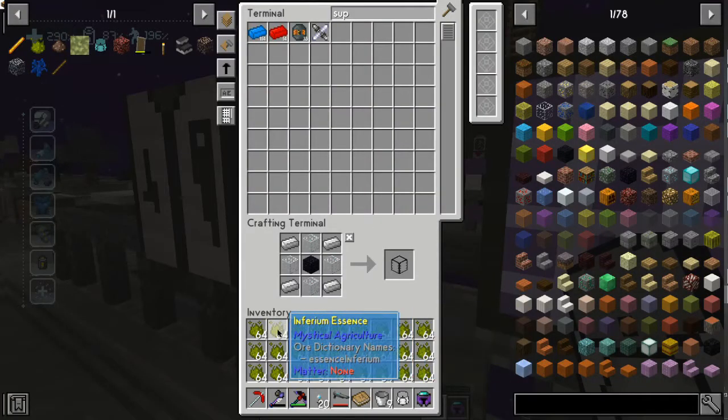In order to export the fluid, I need a bucket of the fluid. That means if I take all the blood and throw it into the ME storage system and I don't have a bucket, I can't get it back out - unless we make a new bucket of blood. Or we keep a bucket of blood in the system. Yeah, just grab a bucket of every liquid.